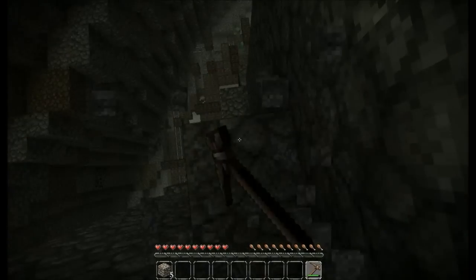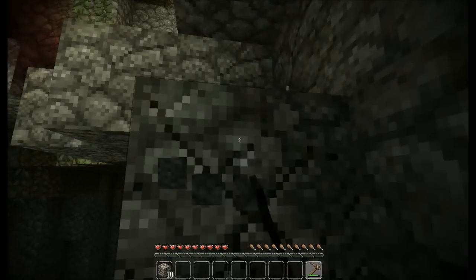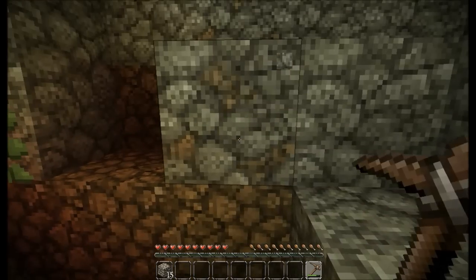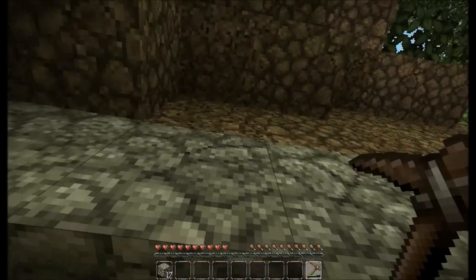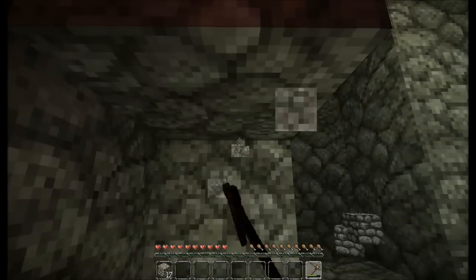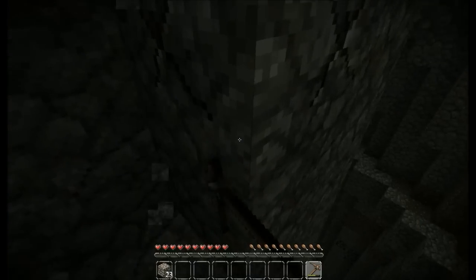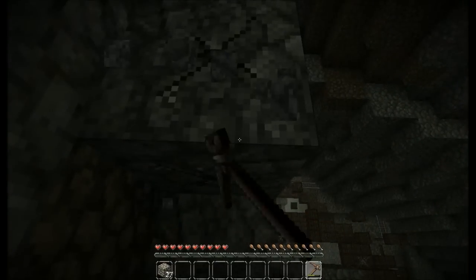Never mind. Let's create a little pathway here — a very rugged pathway because we're men. What is that? I'm afraid to break it. I don't know if it's... it must just be the lighting or something. I thought it was like iron or something, but it's just regular cobblestone. The mine's playing tricks on me.